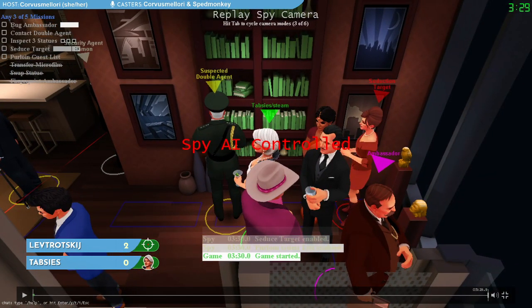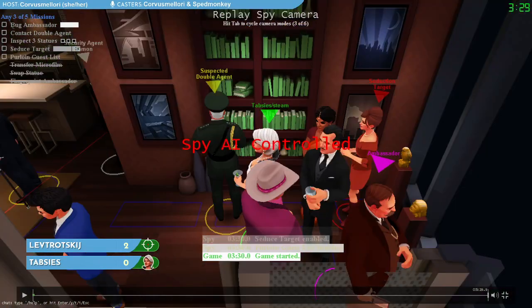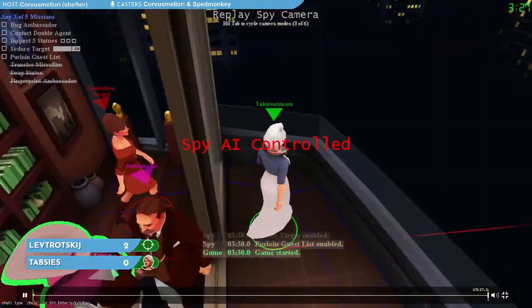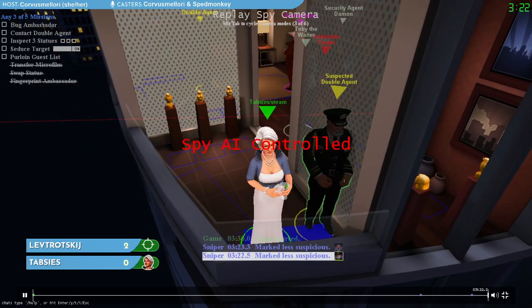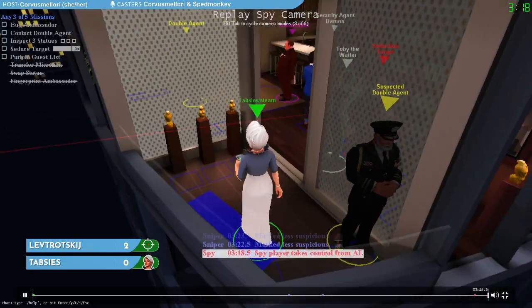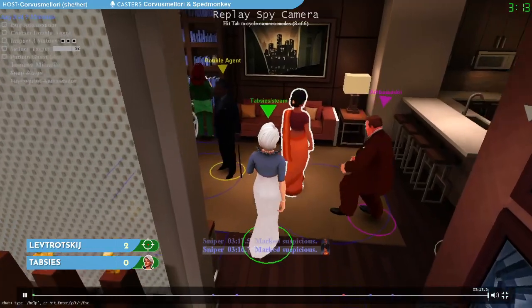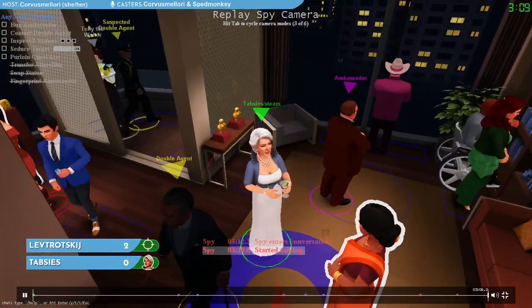Thabzies will be playing as Pearls, named for her necklace, and has to complete three missions. When you start the game, your character is controlled by the AI and will act the same ways as the AI will act, and you can choose when to take control. Here Thabzies allows the AI to sit out at the window for a bit, then takes control and walks into this conversation. The double agent is here, so you can contact the double agent anytime they're in conversation with you.